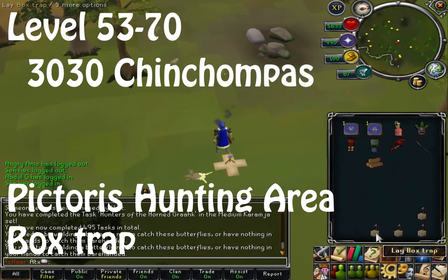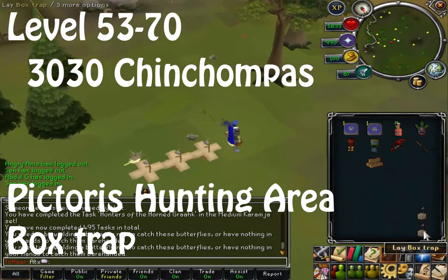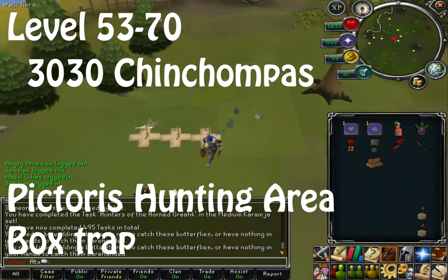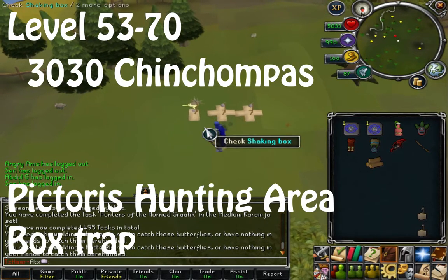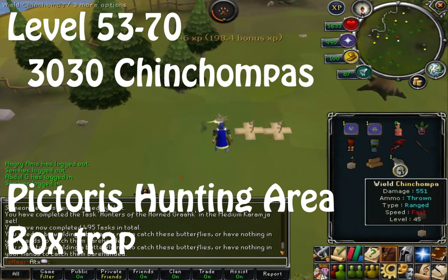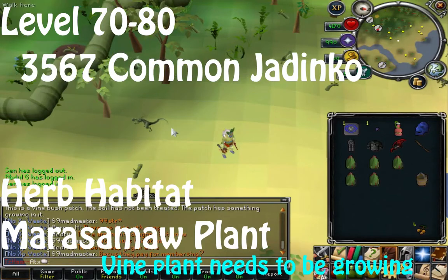From levels 53 to 70 you'll be catching Chinchompas — the regular ones, not the red ones. These are located south of Piscatoris Fishing Colony and you need 3,030 of these to reach level 70. They're caught using the box trap. I recommend bringing a bow and arrow just in case one gets free, as they respawn relatively quickly.